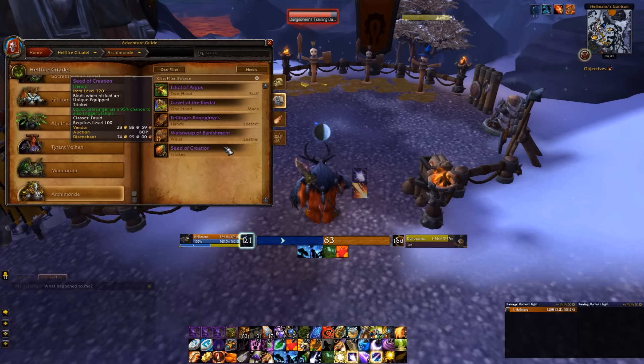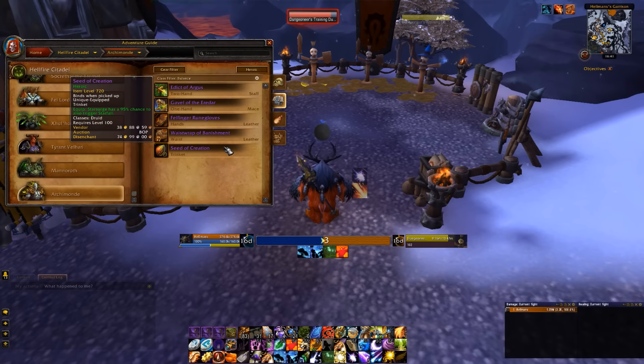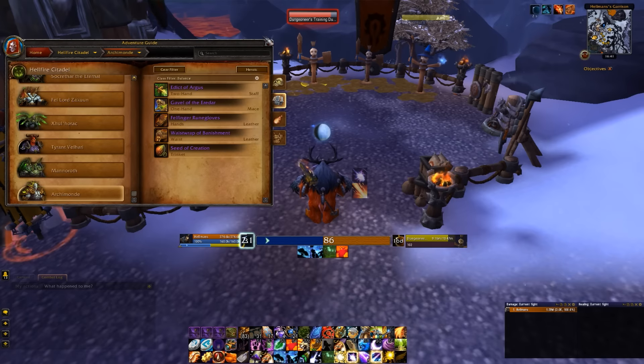For that reason I'll be picking up Seed of Creation and I would advise you do as well. It just works with the way boss fights are nowadays. It's also a fun trinket — it's awesome to Starfall all the time. Just note: if you're doing dungeons, please don't use the Glyph of Untamed Stars.